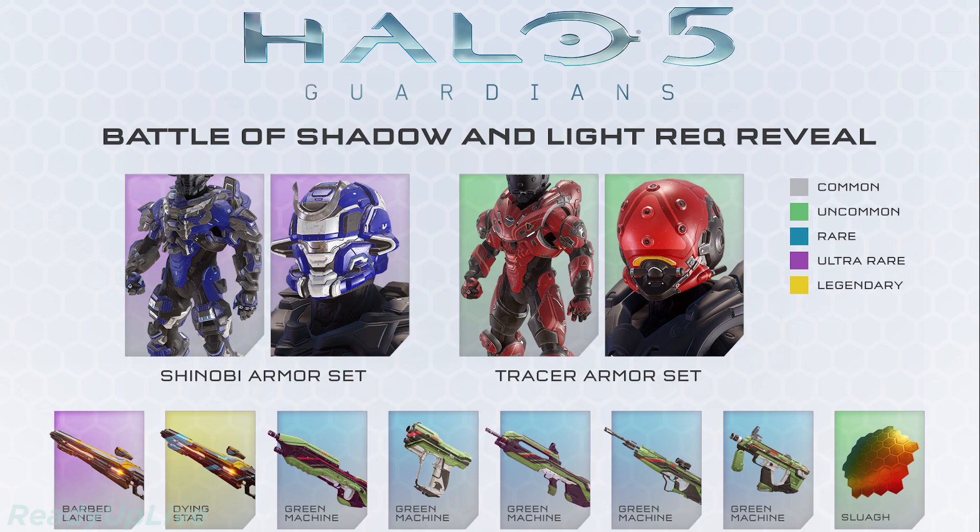So finally, almost all of these are revealed to us. We have some new variants of the light rifle — before there was only one — so it's going to be interesting seeing how they perform, as well as green machine weapon skins. Thank you, beautiful. I'm very excited about that. And we got a new visor here.